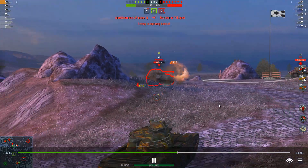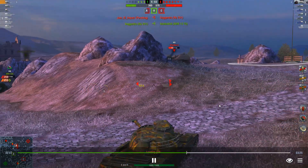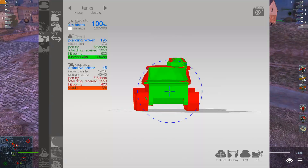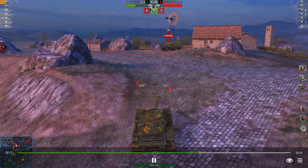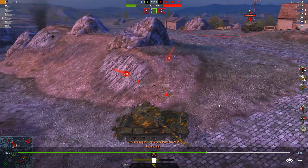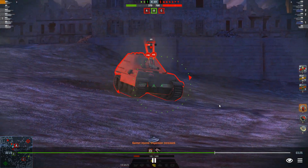There is one other specification listed in game where the 59 Pattern smashes the Type 59 — rear hull armor. Type 59 has 45 millimeters, but in game the 59 Pattern rear hull armor is listed as 100 millimeters. If we check Armor Inspector, it is listed as 45 millimeters, the same as Type 59, which makes way more sense. I am wondering if this spec is a typo.